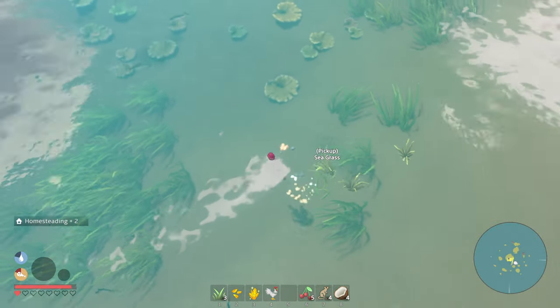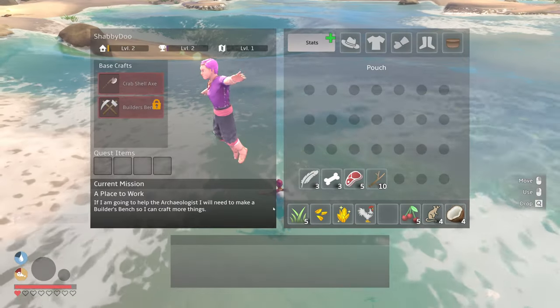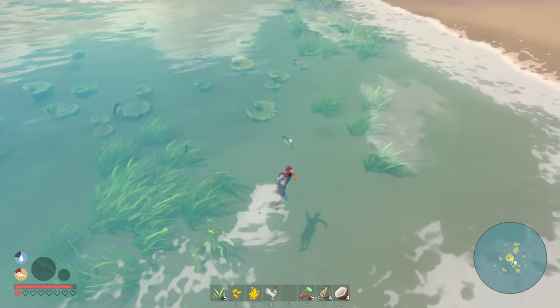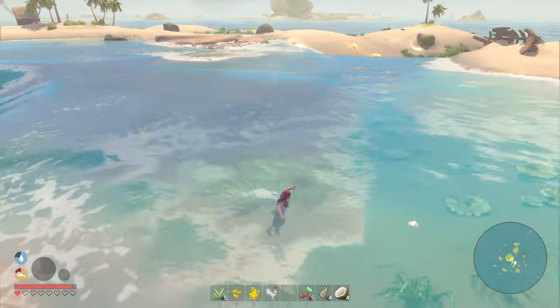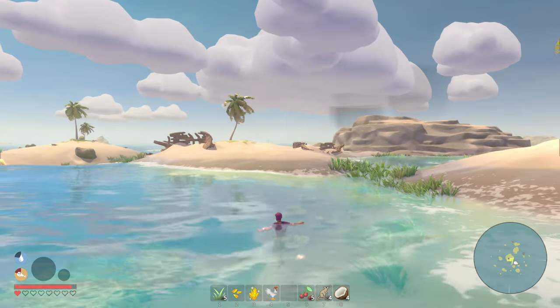How do I dive? Can I dive? Whatever — I picked something up there. Yellow shards. So that increased the water — when that was on the ground it made the water sink a bit.